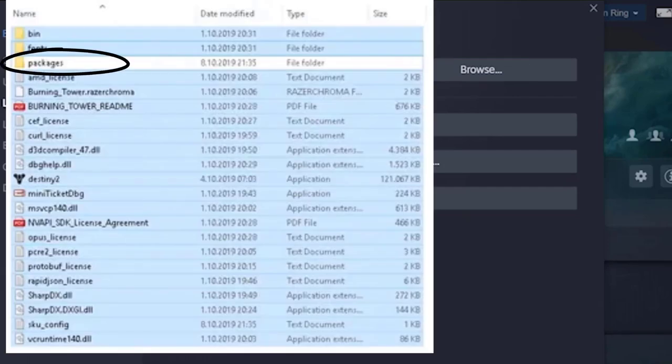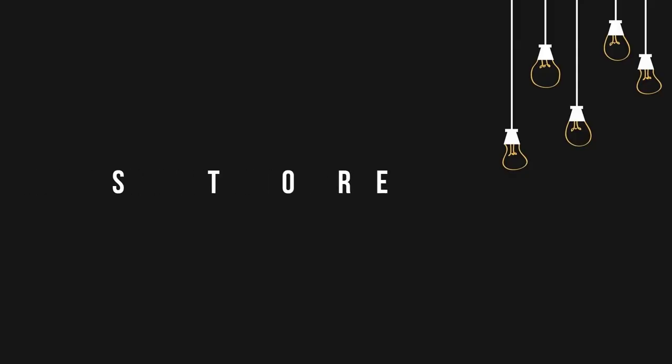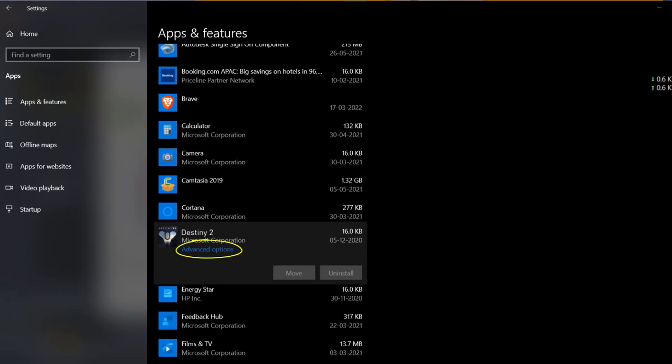Delete all local files except for the Packages folder, then again verify integrity of game files. Before logging into the game, go to Windows Settings on your PC, then click on Apps and select Destiny 2. Click on Advanced Options, then hit Repair, and once it's done you can start enjoying Destiny 2 error free.